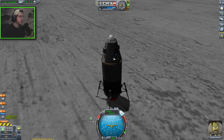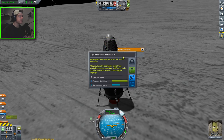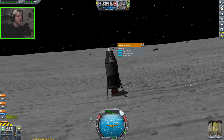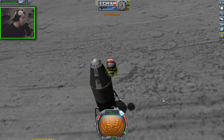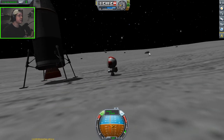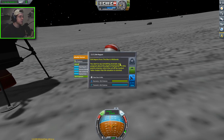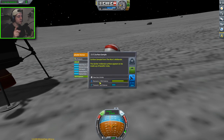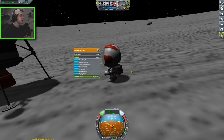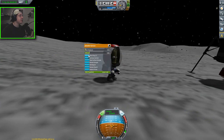We landed in the Midlands biome. Let's log the temperature and pressure data from the surface and keep both experiments. Then we EVA, get Jeb down to the surface, take an EVA report — we're in the Midlands — and take a surface sample, which is a whopping 120 science when we recover it. We'll keep that. Next we want to plant a flag — I believe this gives Jeb XP.